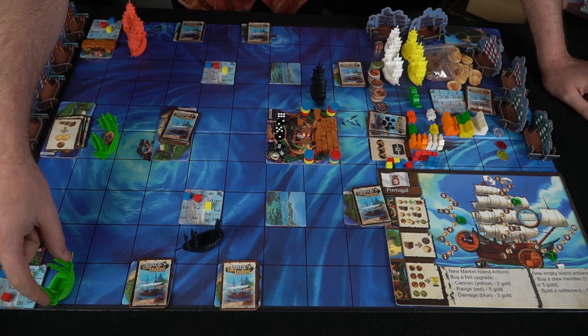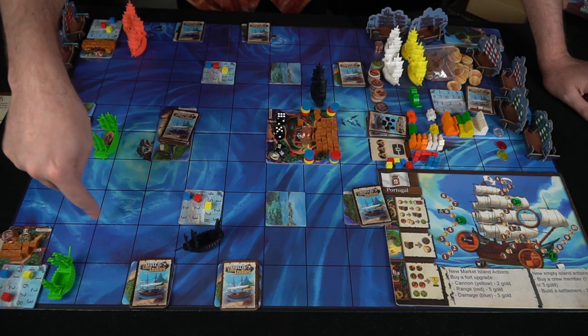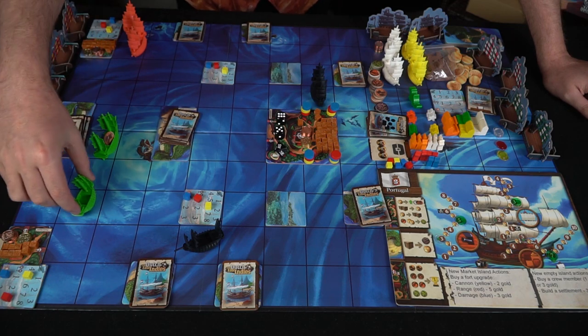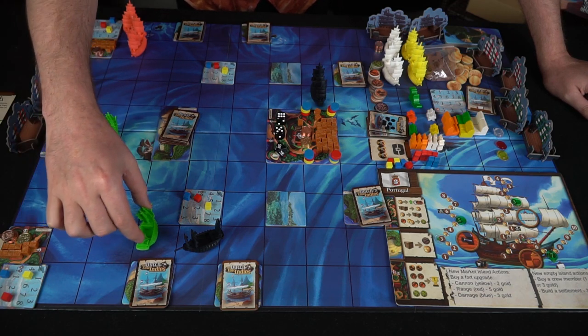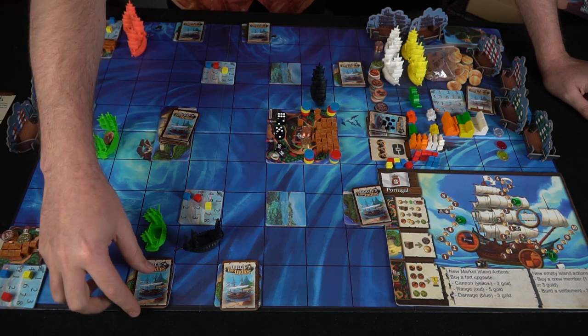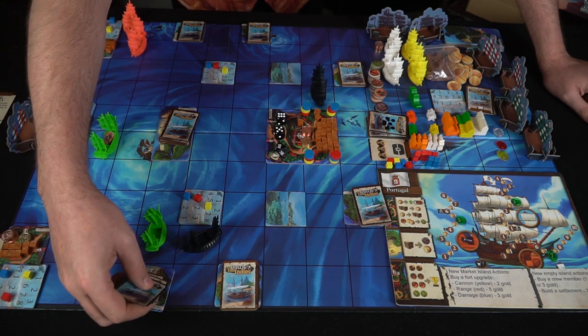This second ship can go ahead and move — one and two. Movement is interesting: you can move to any adjacent space provided it's not backwards. So if he was facing this way, he can move forward-left, forward, forward-right, or diagonally forward — but he can't move backwards at all. So he goes one and two, and the pirate ship wouldn't be able to hit him because he's at a port space, which allows him to draw a card.